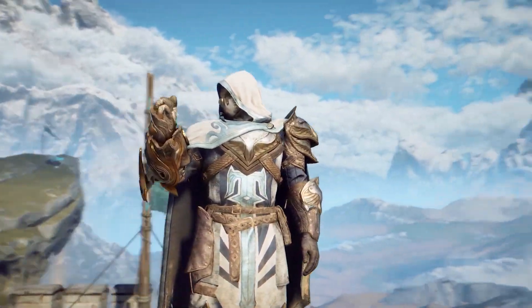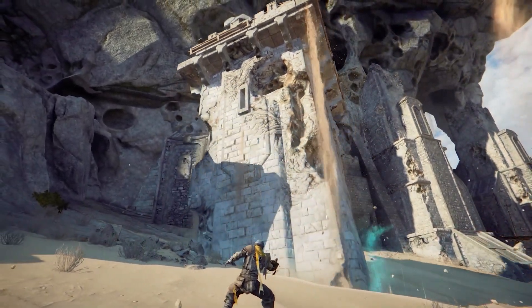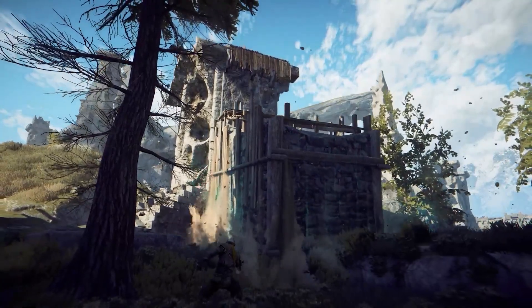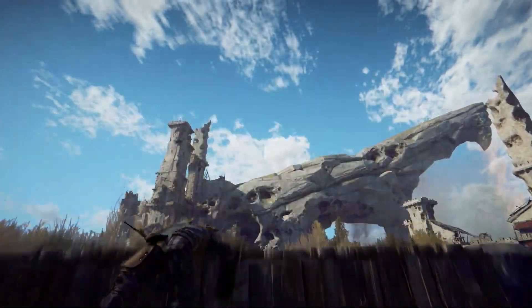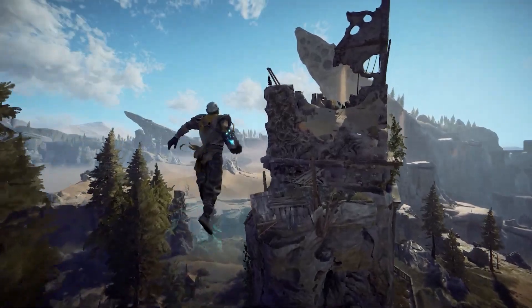The gauntlet empowers the player with godly powers affecting the sands and the environment around them. The first power the player encounters is the ability to raise giant structures from the sand. We are playing in an old world that is in ruin, and the player's power is to bring these ruins back to the surface and use them to overcome environmental challenges.